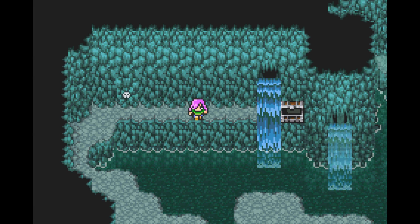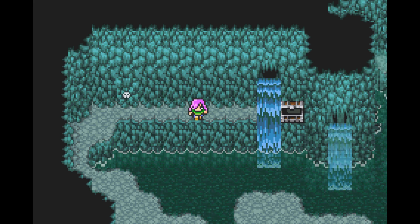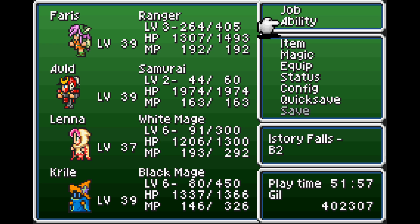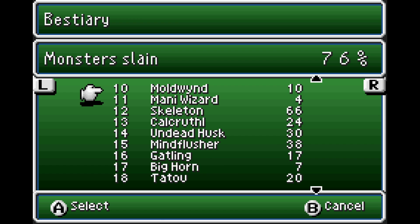Hello again, everyone! Welcome back to Final Fantasy V! We are in Istory Falls, trying to find the last of the four tablets to unseal all of the weapons. But before we do that, let's take a quick look at some of the new enemies that we've been encountering here.